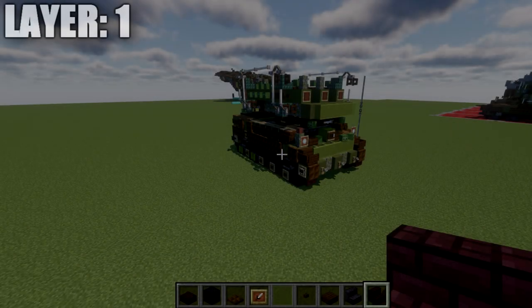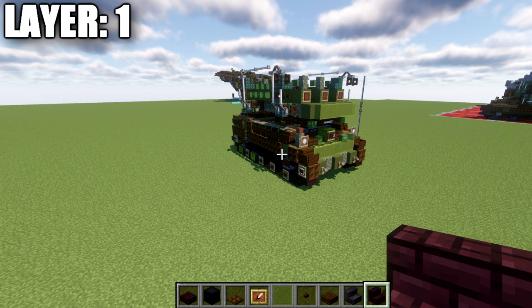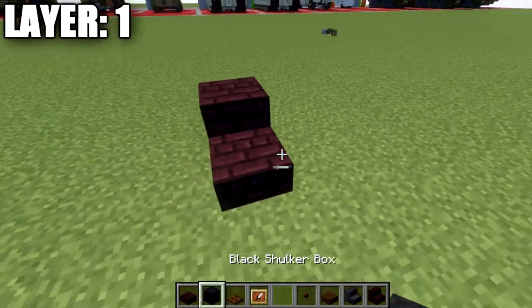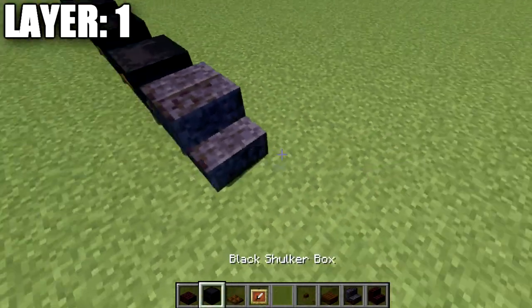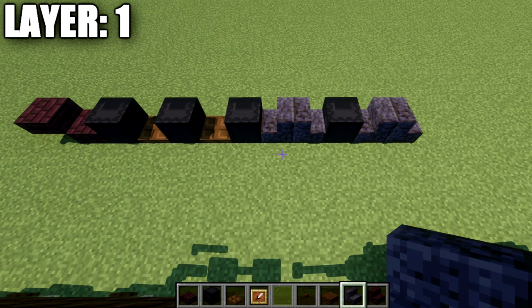Moving into layer one: start off by placing down a narrow brick slab and a brick top slab coming off of it. Place down a black shulker box on its side, followed by a dark oak trapdoor, a narrow black shulker box, a narrow dark oak trapdoor, a narrow black shulker box on its side, a polished black stone stair, a second stair, then a narrow shulker box on its side and then another set of two polished black stone stairs back to back. You should have an alternating pattern for your road wheels.